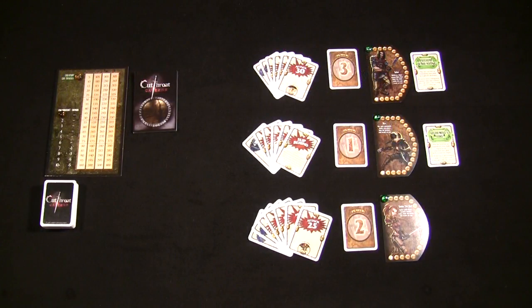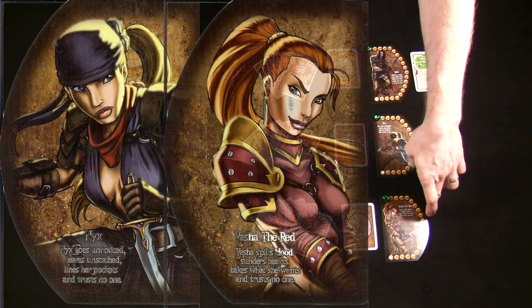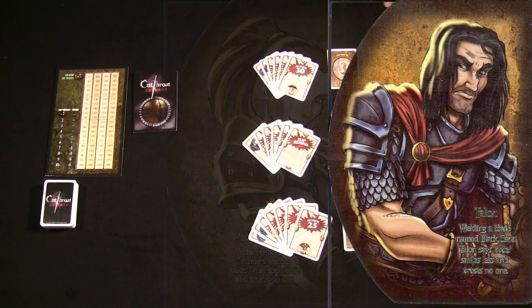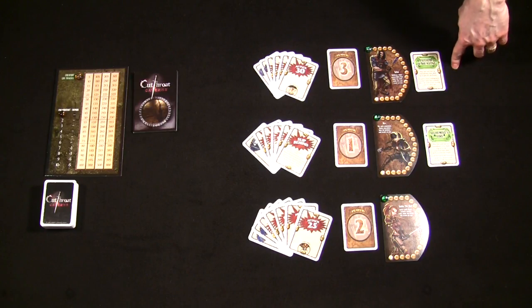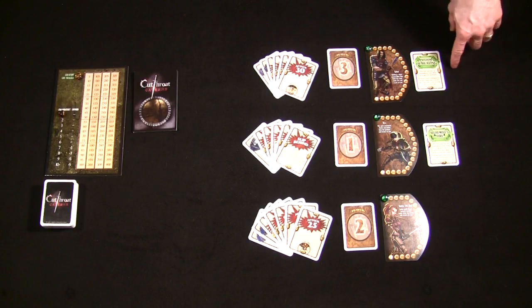The game is all set up for all of our party members. It's a three player game. The initiative order shows that Nyx is going to go first, Vasha second, and Talon is the third player for our very first combat round. Talon managed to grab one item - a Potion of Healing - in his first seven cards, so that goes immediately to the table. Remember, green items go to the table; they are not played from your hand.